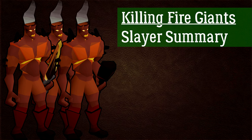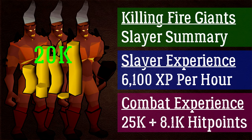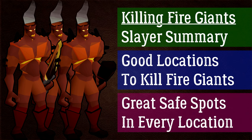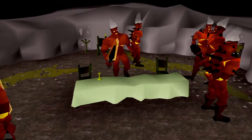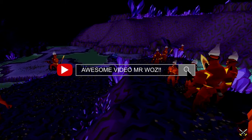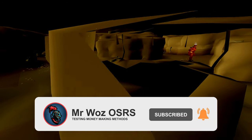In summary, what I like about fire giants is they give decent slayer XP as well as combat, ranged, and magic XP, and you can make around 20k GP per hour according to the OSRS Wiki. There are multiple locations with safe spots in every one, and you don't need high-end gear to kill them — hence why I only covered low and medium tier setups. That's the end of the video — if you enjoyed it, smash the like button, comment below, and subscribe for more Old School RuneScape videos!